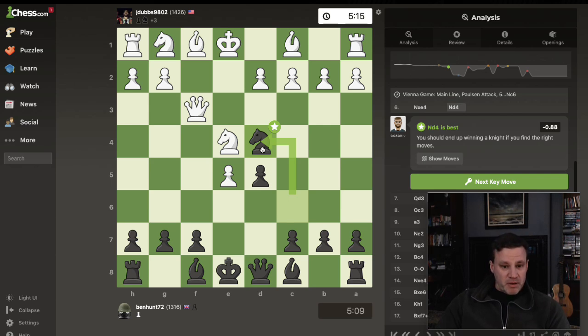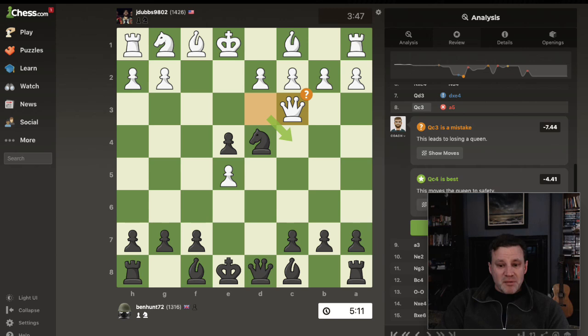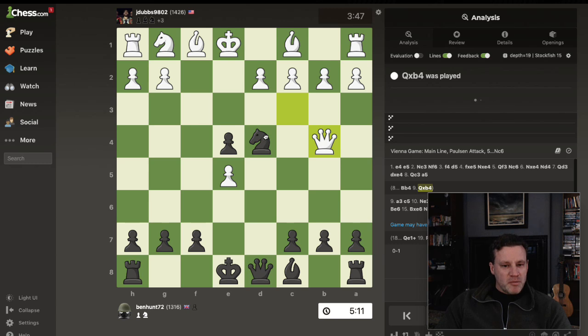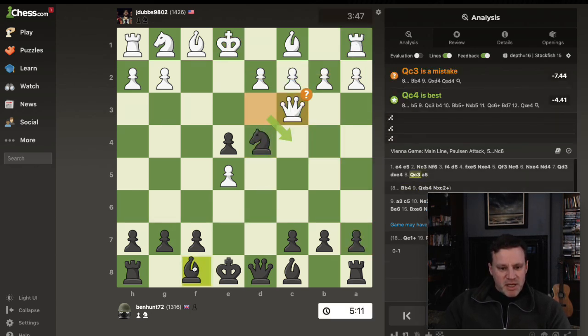Queen c3 was better — that was a mistake. And queen c3 is another mistake; apparently white should have gone elsewhere. Now this leads to losing a queen. We need to remember bishop b4 — hitting the queen. Where can the queen go? Not there, not there, can't stay there, can't stay there, can't go there because of the pawn. And why can't the queen take the bishop? Because of Nxc2 — family fork!